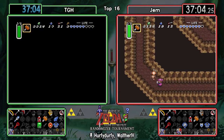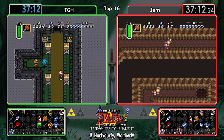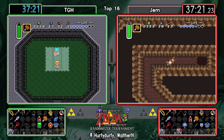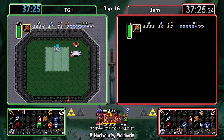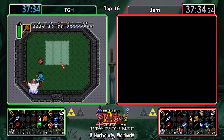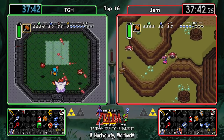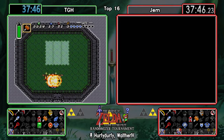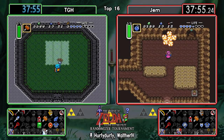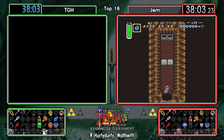Especially considering how far in the back it was hidden, this is quite crazy. The Flute won't give them too much at the moment - they can check two items in the Mire shed but not much else. This again sort of confirms that the Book of Mudora into Desert play wasn't really necessary and kind of cost TGH a bit of time. Very nice hammer fight there from TGH.